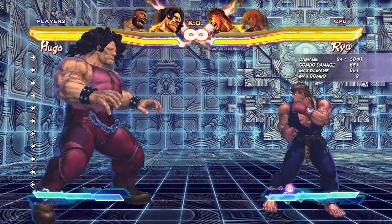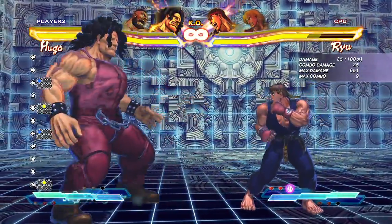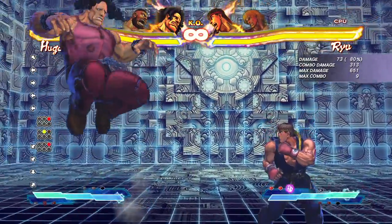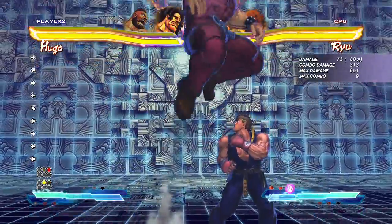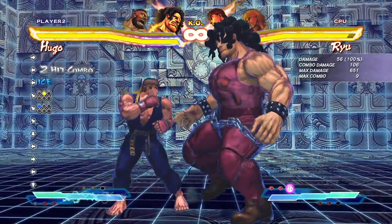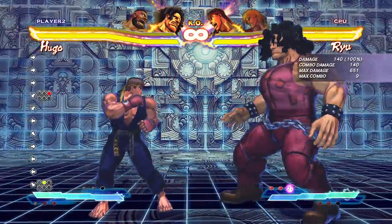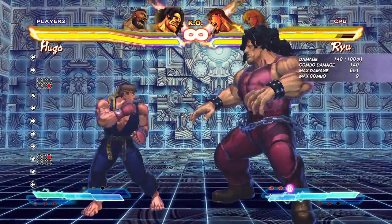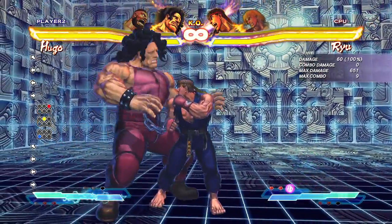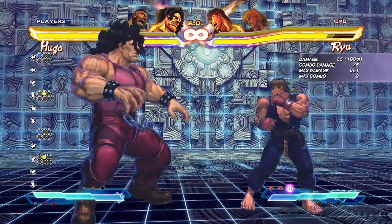Welcome back to another Southside Noob beginner guide. This one is featuring Hugo. Hugo is a monster character who has a ton of health and does a ton of damage. He does, however, have low mobility — kind of similar to Zangief, but his mobility is even worse than Zangief's. So if you don't mind this, he's the character for you. I can't stress how much damage he does. We're going to talk about all his necessary combos, all his normals, and his general strategy. Even if you don't have any interest in playing Hugo, you might figure out some ways to beat him.